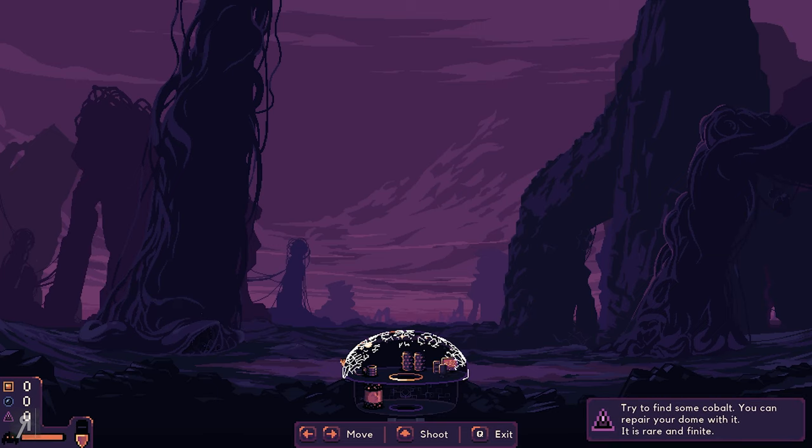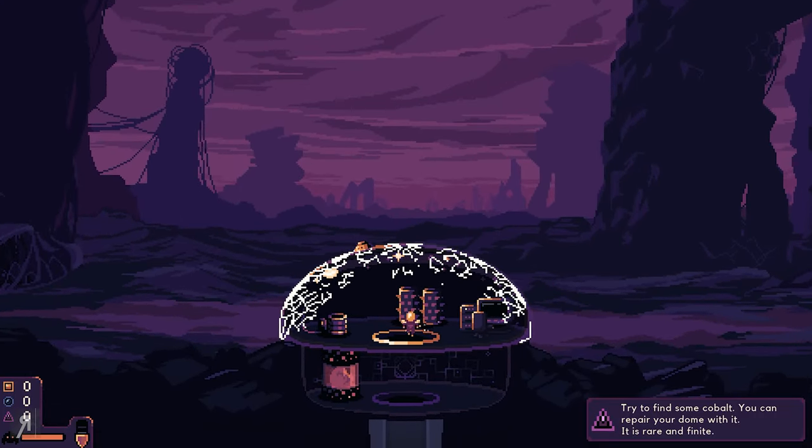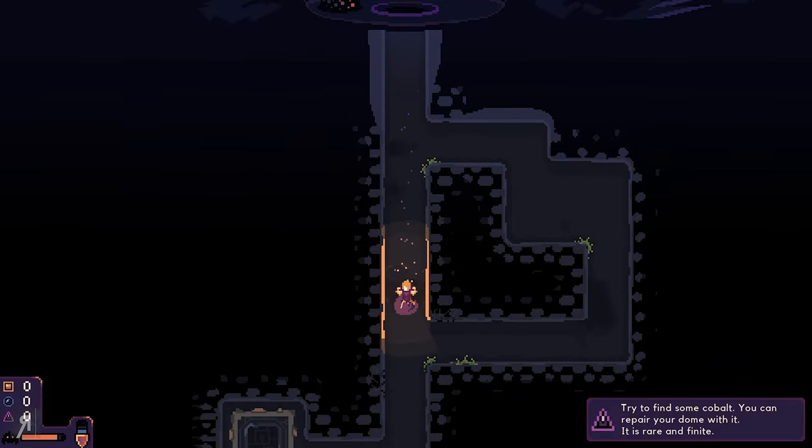Okay, that was close. We need to find some cobalt to repair our dome — it is rare and finite. I had no idea I was being attacked and now look at my dome. My dome is looking really really shabby right now. At least we know when the monsters are going to come back.